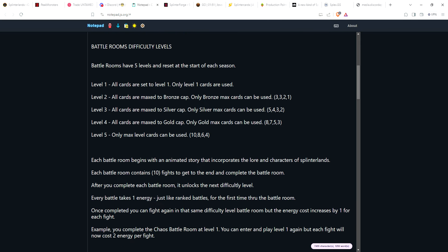So let's say you complete the Chaos battle room at level one and you want to play level one again because you don't have enough cards at max bronze for level two. You can, but each time you go through and complete it, each fight is going to cost you one extra energy. So the second time through it costs two energy per fight, third time three energy, and so forth. You can keep doing it, it just costs more.